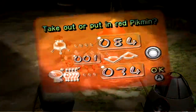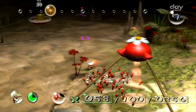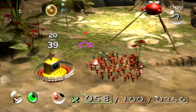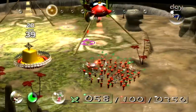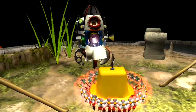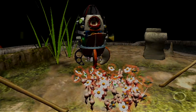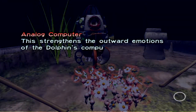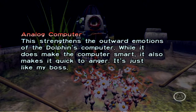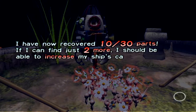I'm also gonna probably just fill up our team with nothing but reds. We do have quite a bit of leaves, so let's see if we can actually mend that. I've had the fight go pretty easily, and I've seen it go pretty easily with other people playing it — but I've also had it go horribly wrong. A-lock computer: this strengthens the outward emotions of the dolphin's computer. While it does make the computer smart, it also makes it quick to anger — it's just like my boss. I have now recovered 10 of 30 parts. If I can find just two more, I should be able to increase my ship's capabilities.